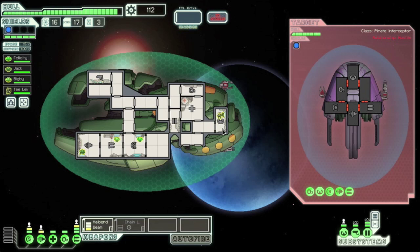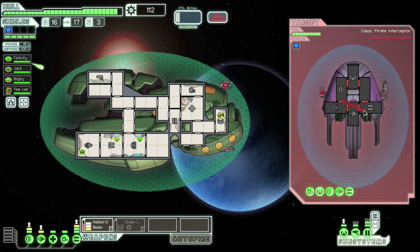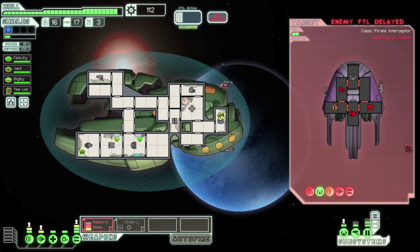A quick strategy with the Zoltan Cruiser, or really any beam weapon: you always want to hit the shields first so you can do maximum damage to a ship. If there's another room in the way you can still hit, you get extra damage through there. Once you take down the shields you're going to get more damage overall. We took down all their shields, their engines, their oxygen — they're not going anywhere. Since we took down the shields, we were able to take down their weapons too, so now they can't pierce through our Zoltan Shield, and we just finish them off.